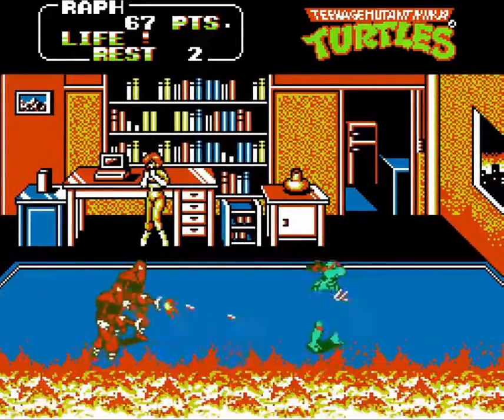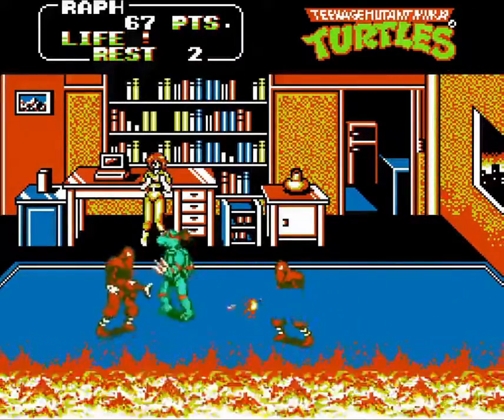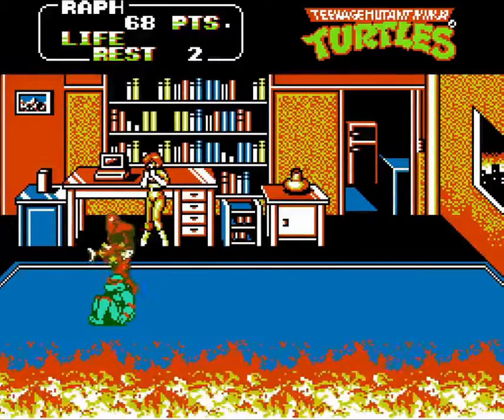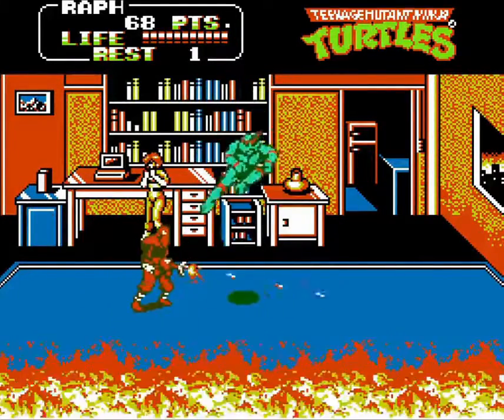These orange foot soldiers have the right idea — Shredder should have bought guns for his entire army. Orange foot soldiers can fire a small distance in front of them, so it's best not to attack them straight on. Approach them from above or below and take them out with a special attack.